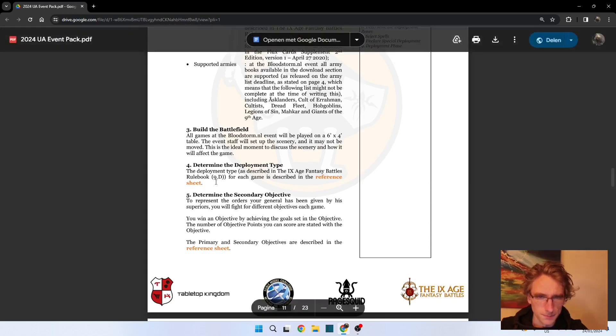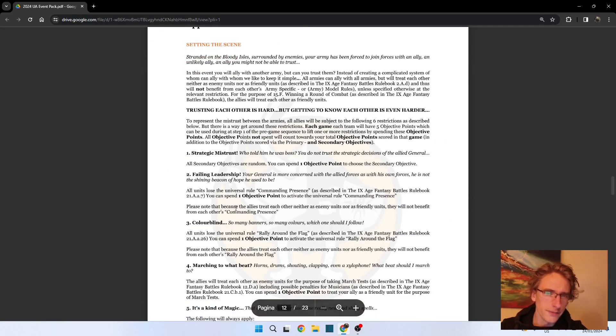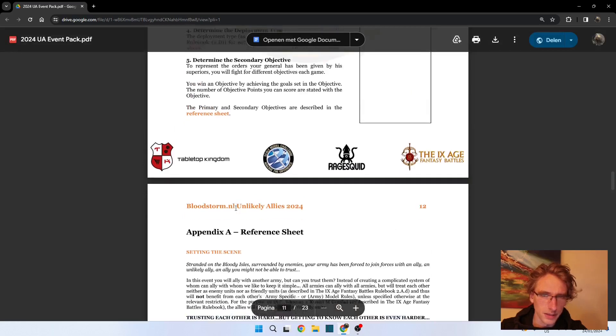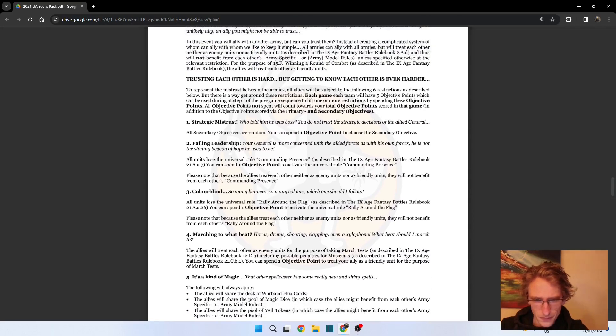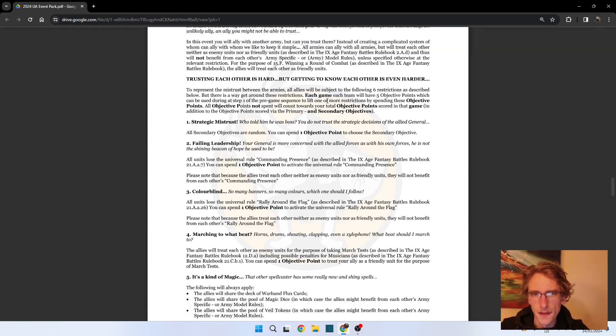The staff will set up the battlefield, then we determine the deployment type and the secondary objective - which is always very different from the general secondary objectives found in Ninth Age. We have a couple of extra rules, so we are basically teammates, but that is not always the case in Bloodstorm. Each game, each team will have five objective points.